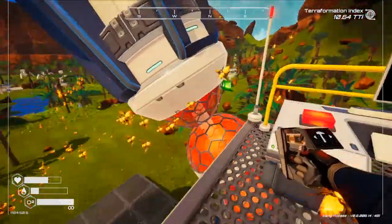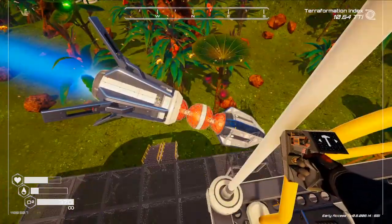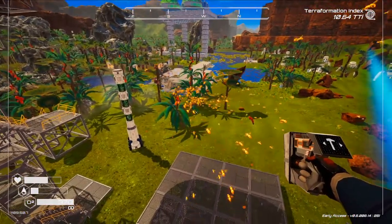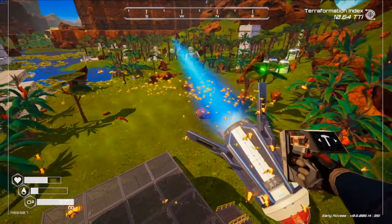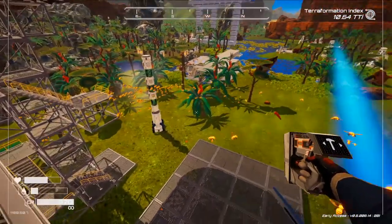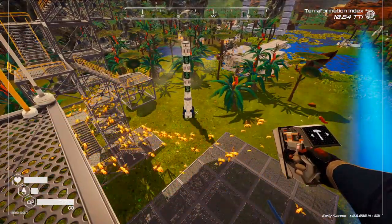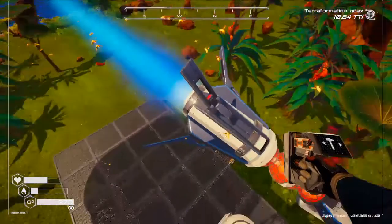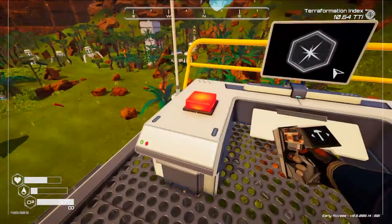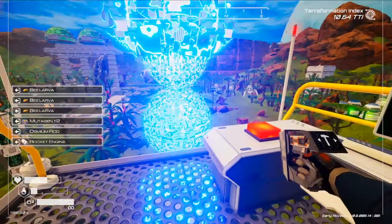There goes the rocket doing weird things, and the bees dispersed. Wait, what the hell — this is some interesting effects going on here. We got the bees flying around for some reason, and we've got the rocket right there boosting into the ground. Okay, well that was an interesting first attempt.